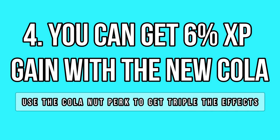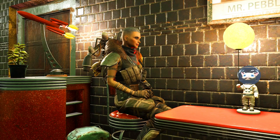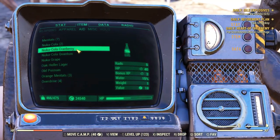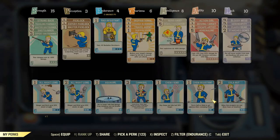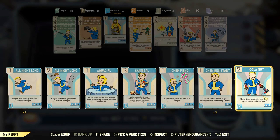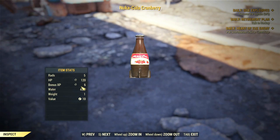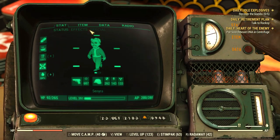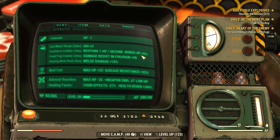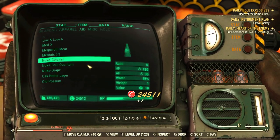You surely know about the Nuka-Cola Cranberry, a new flavor introduced with the Wastelanders DLC. It gives you 2% experience gain for one hour, but what most people don't seem to know is that there is a perk in Endurance called Cola Nut that can triple the effects of Nuka-Cola drinks. So you can get 6% experience gain with the cranberry flavor by using this perk, which is pretty awesome if you stack it with a well-rested buff and the Inspirational perk.